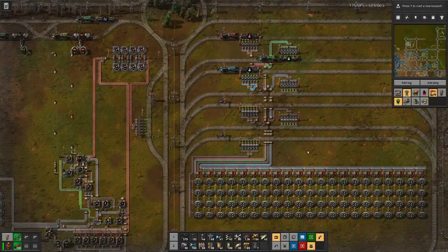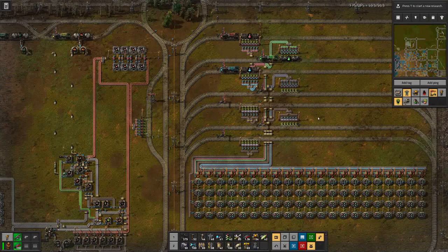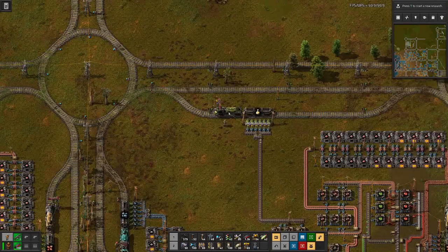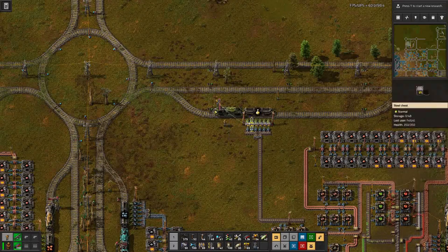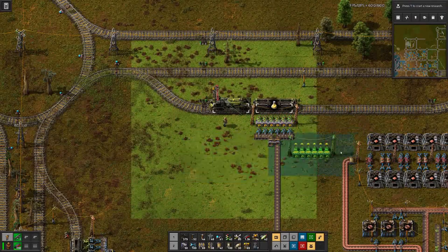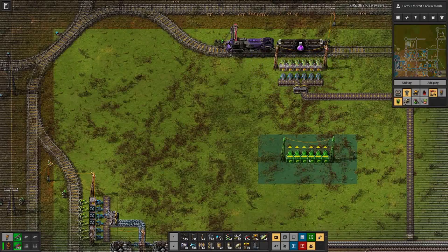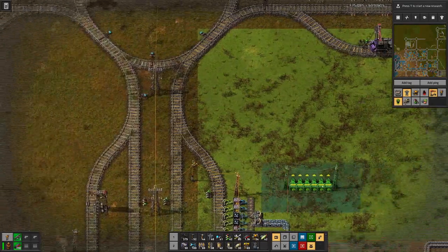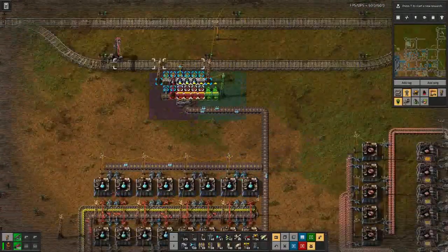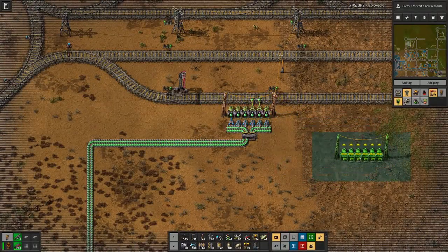Until there is one station that has enough new science packs — or almost enough — in order to fill up the train. And here is a trick I can use: with wires, we copy that over to here, and like magic the wires appear. And let's add that to all our science factories.